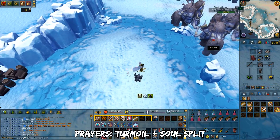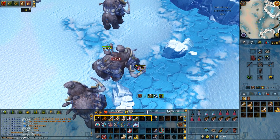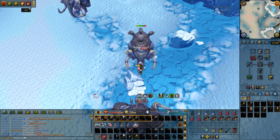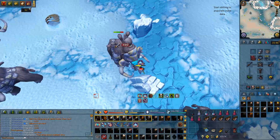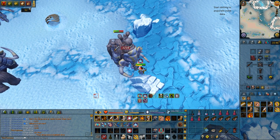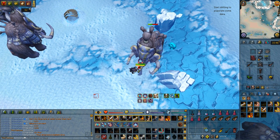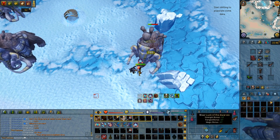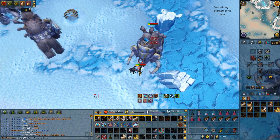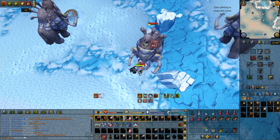Here is the strategy for Akh Mammoths. Pray Turmoil and Soul Split. Follow the ability bar rotation for regular revolution. The thresholds to prioritize are Destroy, Assault, Slaughter, and finally Blood Tendrils. You can use Berserk here and it's really helpful for DPS, but it can be pretty dangerous if you're new. Between every Mammoth kill, Surge or Barge towards the next one as they're pretty spread out. Focus on DPS as they have very high HP, but you can pretty much Soul Split back their damage.